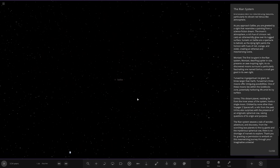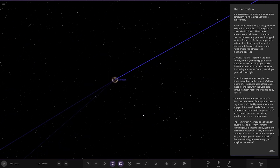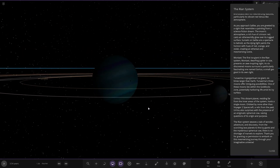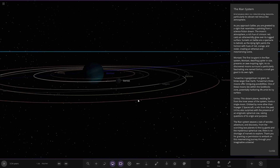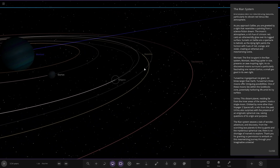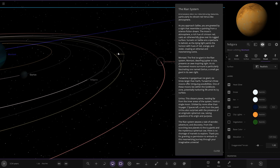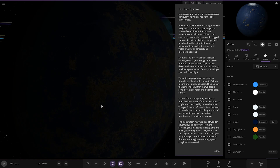Moving on to Montast — the first of the ice giants. There it is. First ice giant in the system, dwarfing the planets between sides and presenting an awe-inspiring sight. Its six discovered moons surround a particularly fascinating one named Gortus — a small gas giant in its own right. There's all the other moons as well — have a quick look at those. One, two, three, four, and five. Oh, Kirin has got a little bit of ocean going on there — very nice.